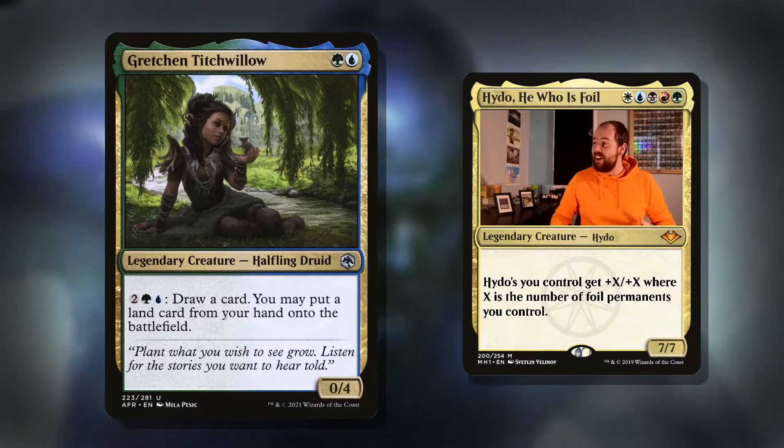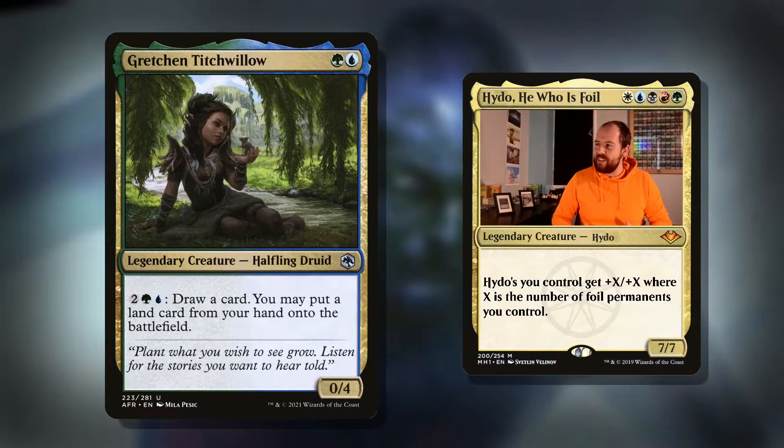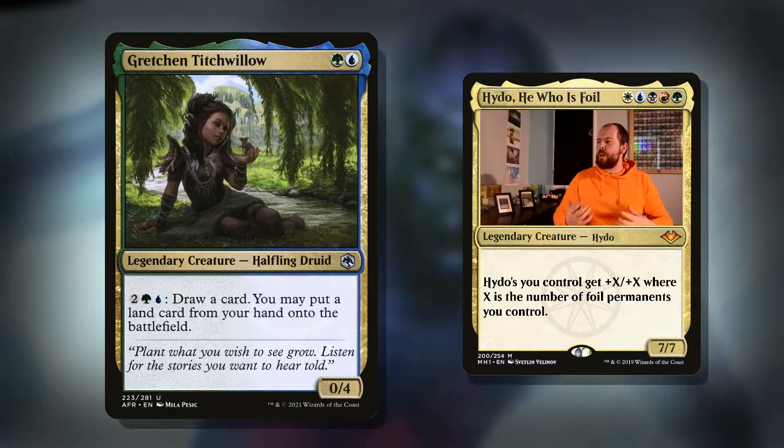Is it all that interesting? Well, no. We've seen a lot of these sorts of effects, but it is a Halfling — a nice little cute creature. And it's got a big booty, you know, toughness. That's quite a lot of junk in the trunk. Quite a cool card to be fair.